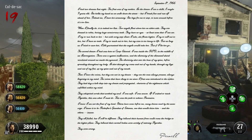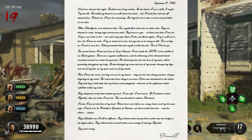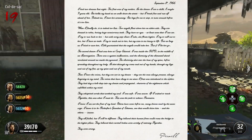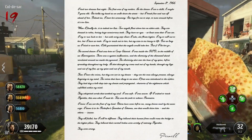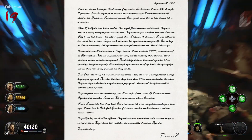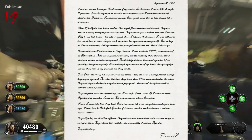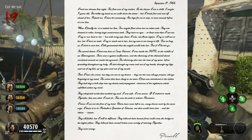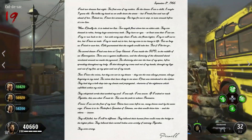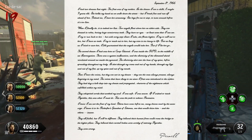Pernell continues: 'I try to run back to her but with every step closer I take she floats higher. I try to call out to her but I have no teeth. I try to reach out to her but my arm is too heavy to lift. But as long as I tried to save her, I felt guaranteed that the angels would take her. But if I let her go— The second dream I had was here at Camp Edward. I was inside the APD in the middle of an interrogation. There was a system malfunction and the electricity of the elemental shard ricocheted around me inside of the pyramid.'